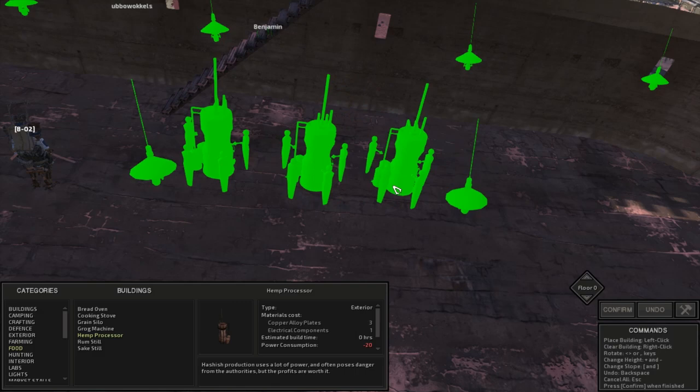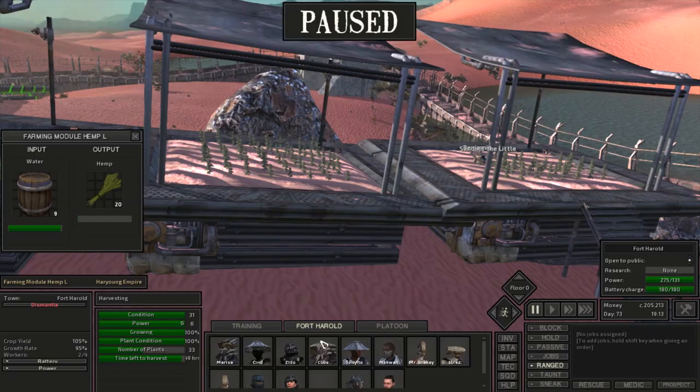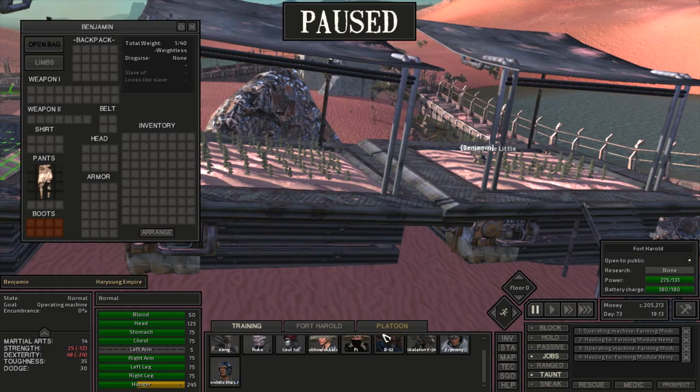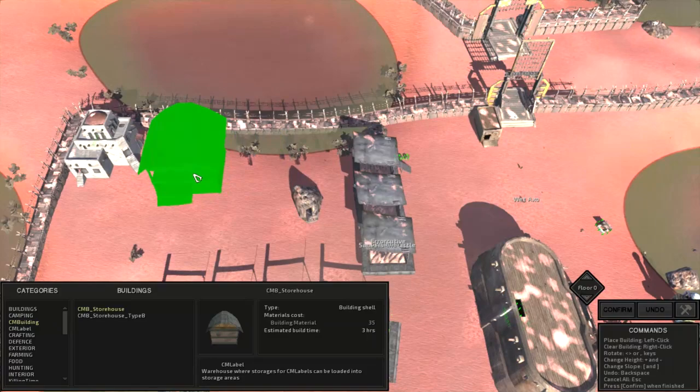I put down ore drills — one near the copper and one near the iron. We don't need too much ore right now but it's more efficient. By this time we had at least three hemp farms set up with a pretty good production coming in. I also got a storehouse from a mod — I'll look into exactly how it works, but basically it'll look really nice and have labels for all the chests.